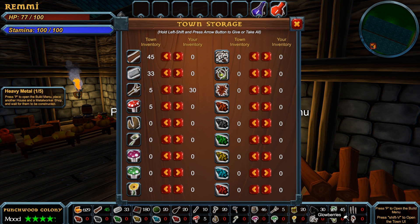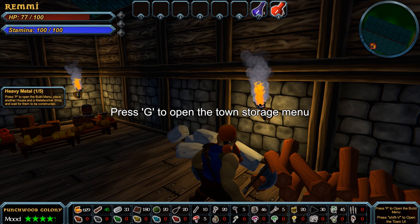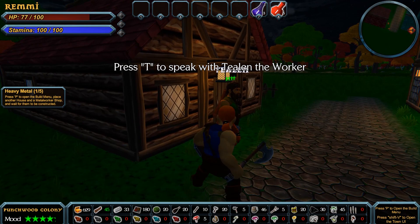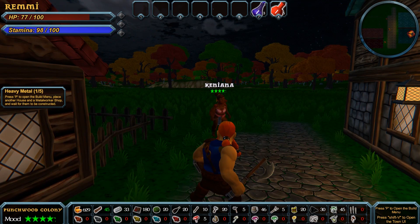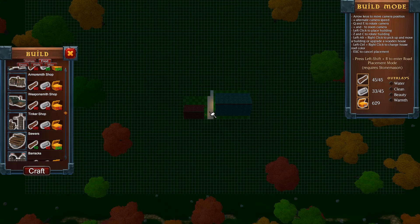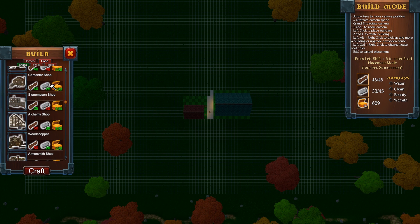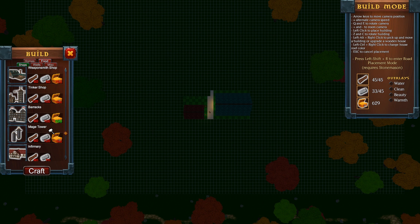Here's our storeroom — press G to open the storage menu. This mimics what's stored and we can move stuff into our inventory. We can go out and chop trees too, but we have dwarves for that. Now we need a metal worker shop — we can get into metallurgy and make better weapons and armor. There are a lot of things to build: hunter hut, tailor shop, herbalist, carpentry shop, stonemason, alchemy, wood chopper, weaponsmith. There's even a mage tower, and we can build walls around our town.